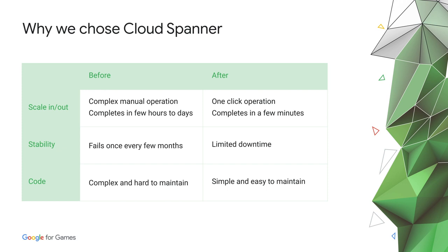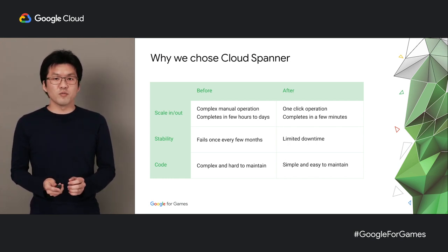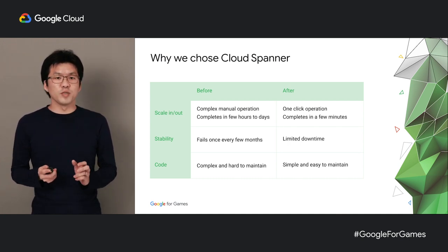We would scale out to handle high traffic whenever we released a new feature or did a seasonal event, and then we would scale in to save costs once the hype cooled down. Preparing and executing these tasks took hours and sometimes days, depending on the scale, and it was stressful and time-consuming. By switching to Spanner, we were able to do this with one click, and scaling would complete within a few minutes.